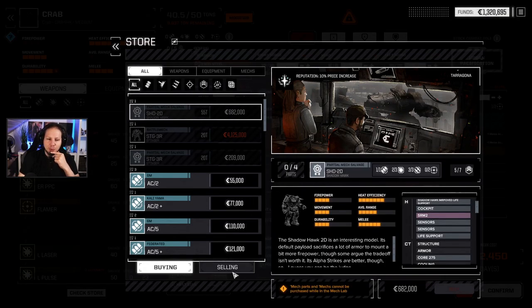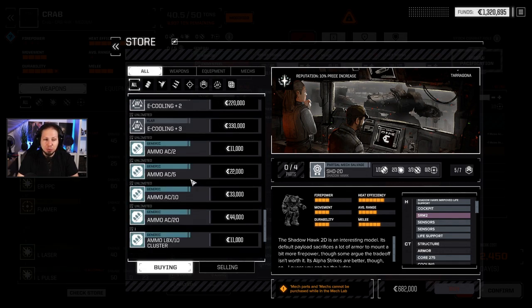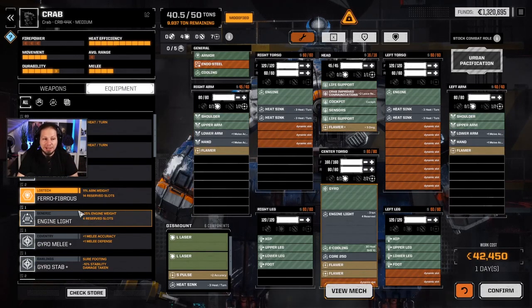Let's check the store before we do that. Maybe we'll find something there. There's a bunch of rifles, a mortar, another mortar, SRMs, Fusion Core, E-Cooling, and then just ammunition. So there's nothing there that we really want or need. As soon as I can find some arm mods, I will definitely pick them up, because that's basically the core of the build I have in mind here.